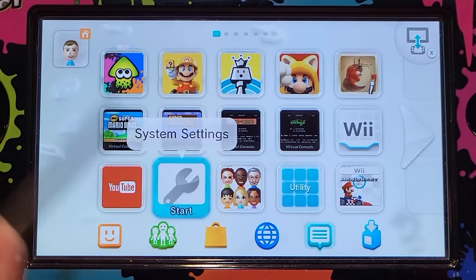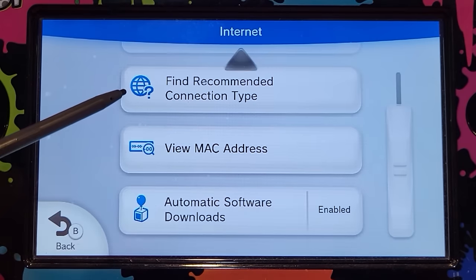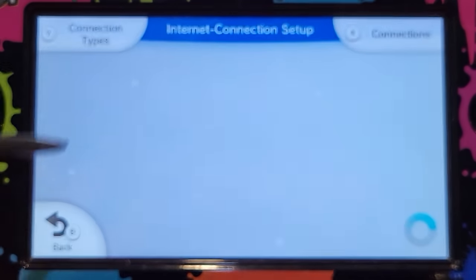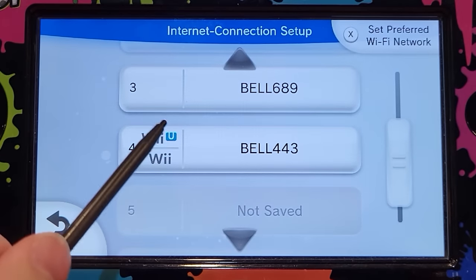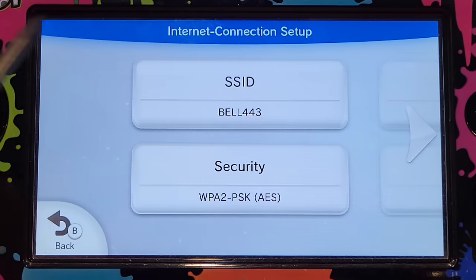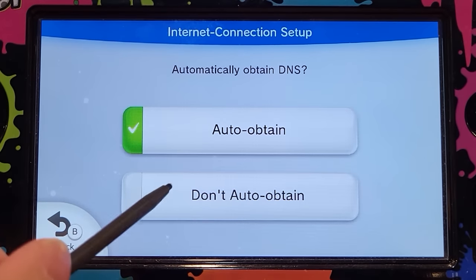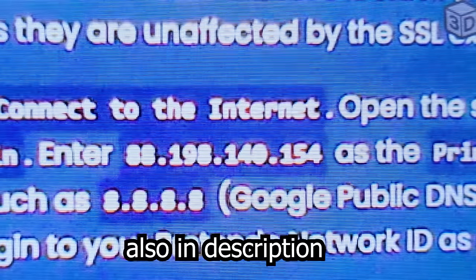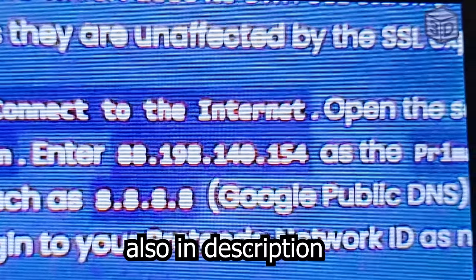First thing you're going to do is open up your settings app on your Wii U, then you're going to go to internet, and then you're going to go to connect to the internet, connections. You're going to find your current Wi-Fi. You're going to click change settings, going to go next, DNS, and you're going to click don't auto obtain. For primary DNS, here it is on screen: 88.198.140.154.